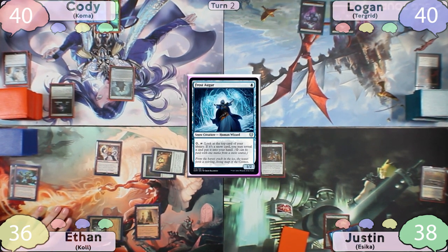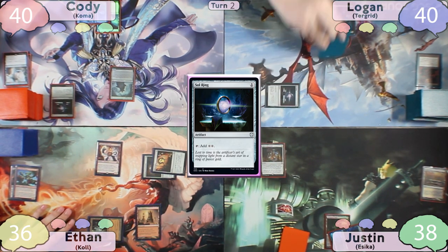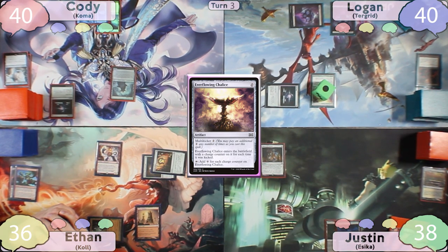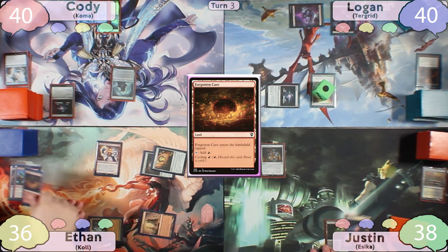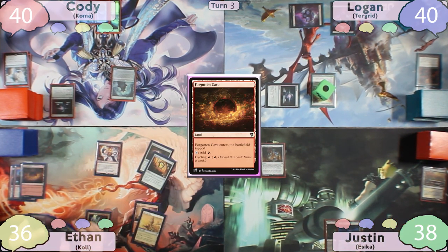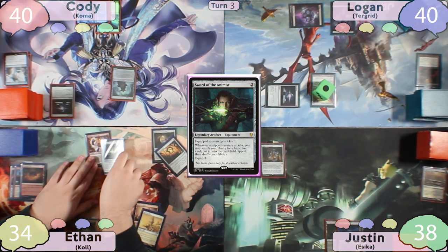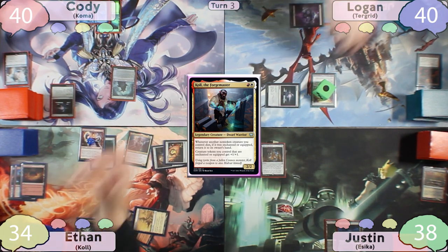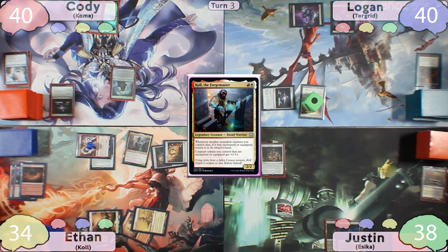On Logan's turn, he plays a Swamp and casts his own Sol Ring. He then uses the Sol Ring to cast Everflowing Chalice kicked once, and passes. Justin misses a land drop and passes to Ethan, who cycles Forgotten Cave on his instep. Ethan starts his turn with an Ancient Den, casts Sword of the Animus taking two to Ancient Tomb, equips it to Runaway Steamkin, and casts Coal, getting a counter on the Steamkin. He moves to combat and swings three at Logan — Sword of the Animus triggers and he finds a basic land to the battlefield tapped.